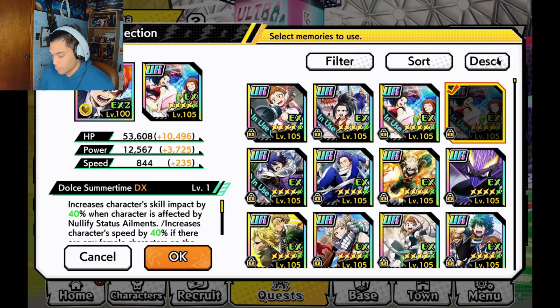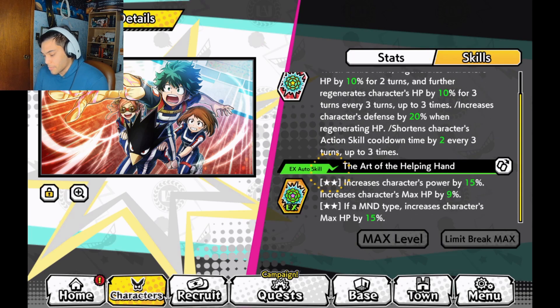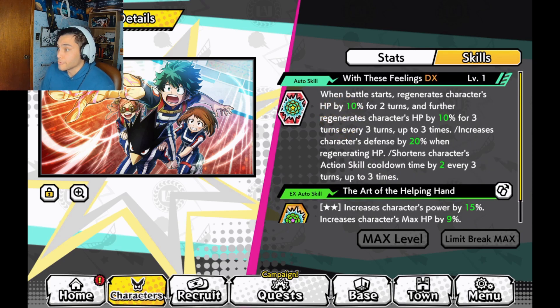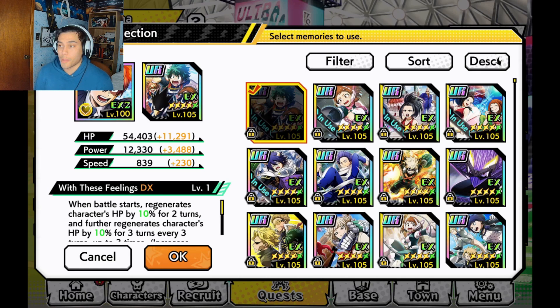When I go into the next fight I'm going to use this other memory, which will solve his action skill problems. The key effect is it shortens the character's action skill cooldown time by two every three turns, up to three times. I think it'll work perfectly with him because it also regenerates HP, and when he regenerates HP he increases his own defense. The role I have on it is power and HP for MND characters — I think this is probably going to be his best memory personally. I don't think offensive builds are the way to go; speed and defense or max HP up is probably best.